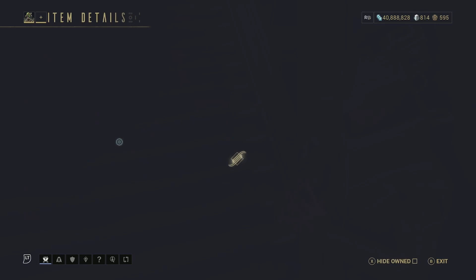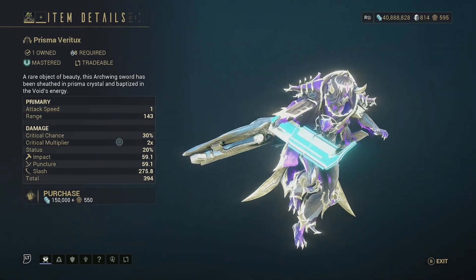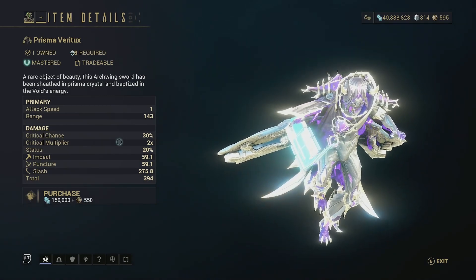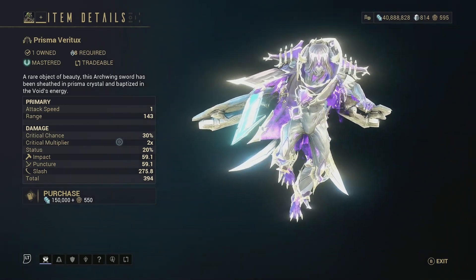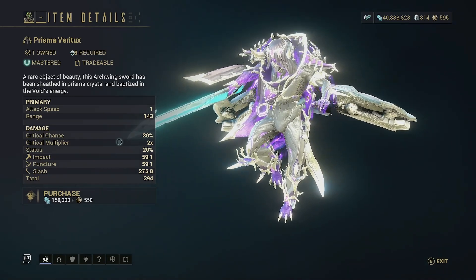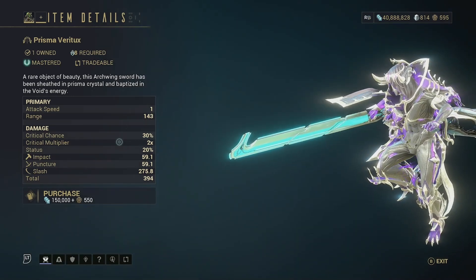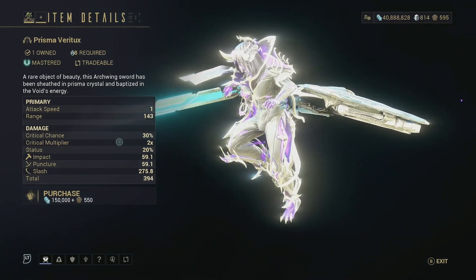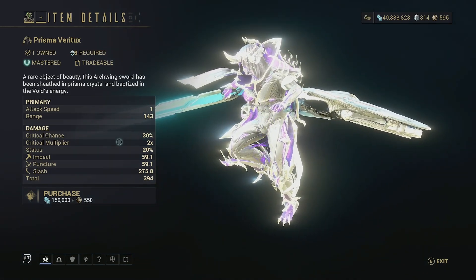Then we have the Prisma Veritux — that's how I've always said it — it is a Prisma version of the Veritux, which is an archwing melee weapon. It's all right; I would only get it for mastery fodder, but the Prisma Veritux is definitely better than the standard Veritux. Pick it up if you really want to — it's an all right archwing melee but there is better out there.